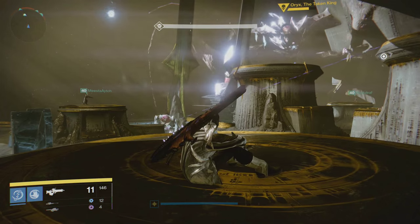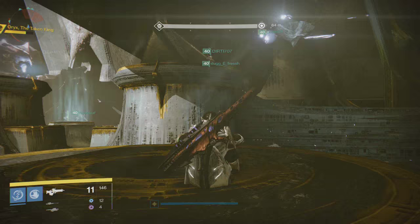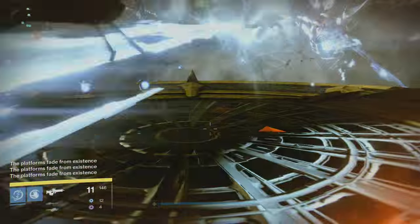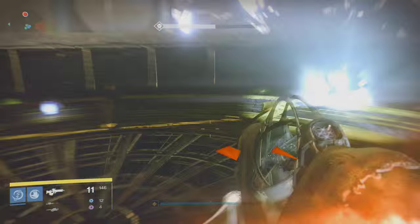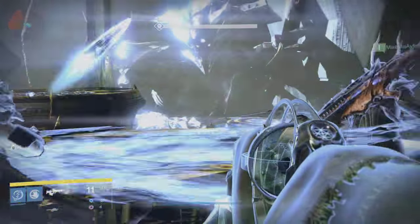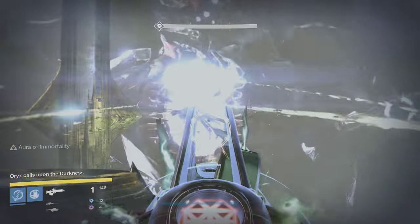Your job is to wait for the runner to grab the relic. I know it can be boring since you're not really doing anything, but it's the easiest way — trust me. When he has the relic and calls it out, jump up from your platform to the Titan bubble on the sister platform. Wait for your runner to grab the aura and join you. While you're holding your platform, your DPS crew on the sister platform damages the ogres and tries to knock them down to at least about a quarter health, ready to kill right after you stagger Oryx.